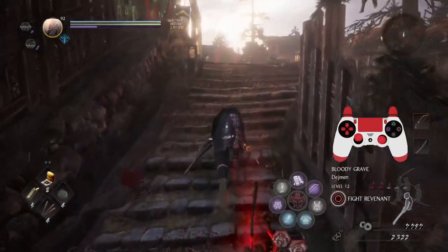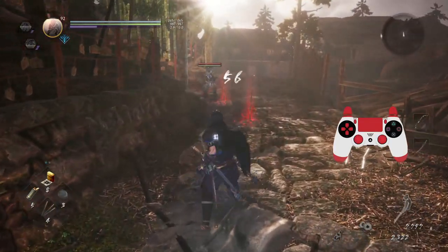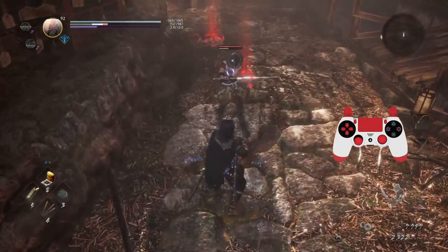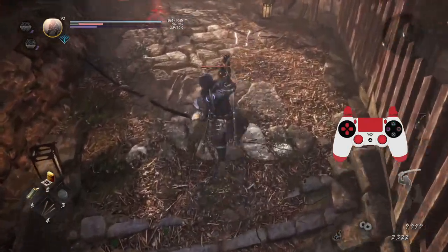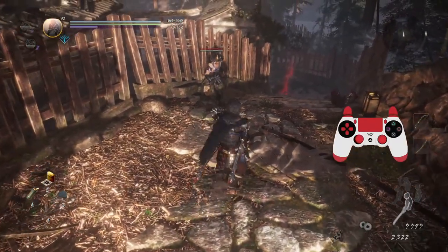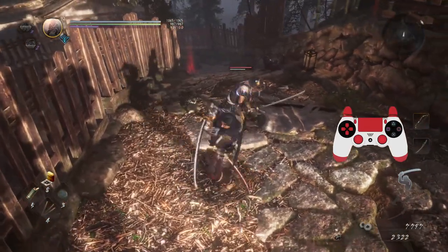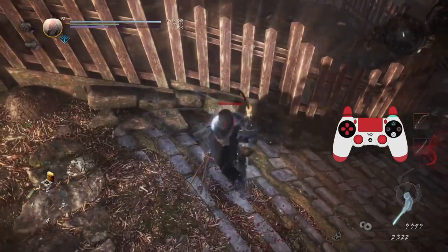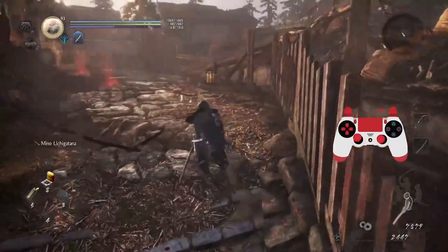Let's test it on this enemy and see how much damage it does. I'll grab his attention with a stone and wait for his first attack. Oh, that bounced off — maybe I should try it in high stance. Okay, it did a little bit of damage but it looks like it did more ki damage. Yeah, it looks like it did a good amount of ki damage. Pretty cool — so if I want to do some ki damage I can work with it.